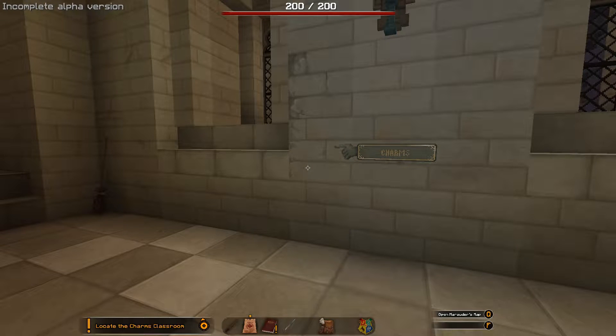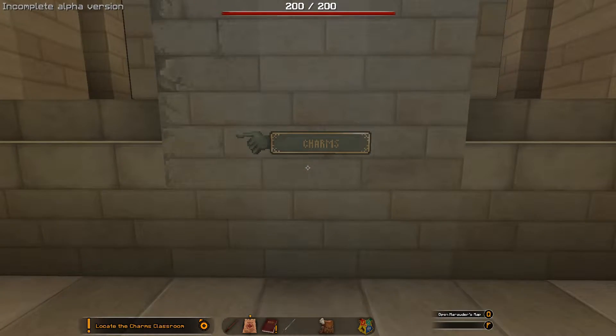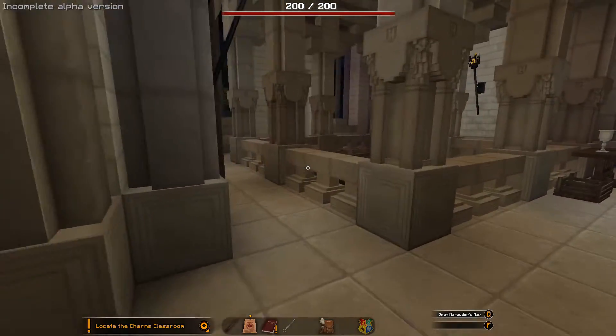Hey everyone, welcome back to Minecraft School of Witchcraft and Wizardry. Last time we got to Hogwarts, we got our first quest to go to the Charms classroom. Took us ages to find it, but we are here now, so it's time for our first lesson.